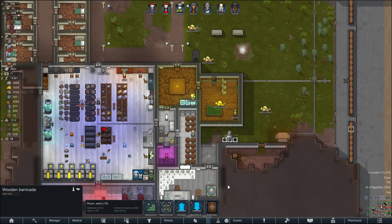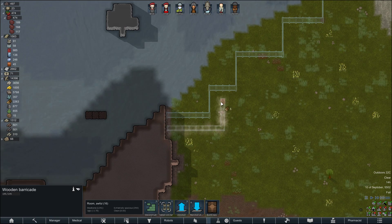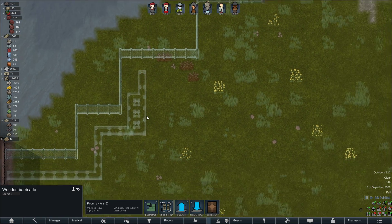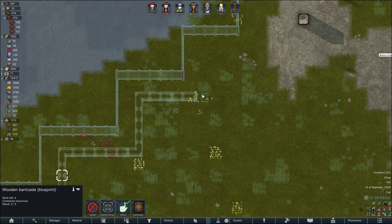Okay, let's get some barricades. We've got enough wood, I think. Let's get some barricades.